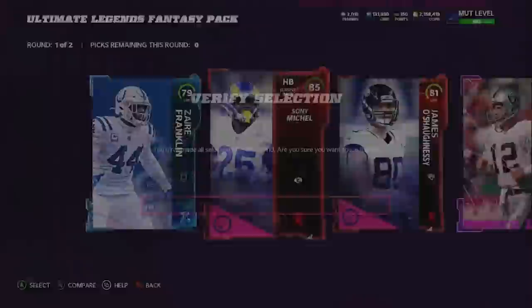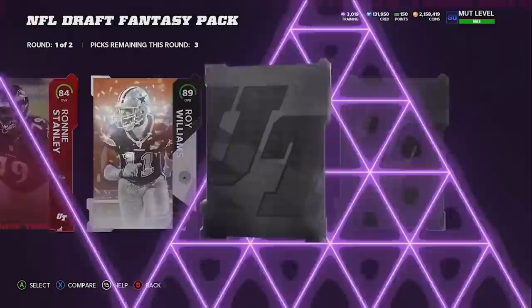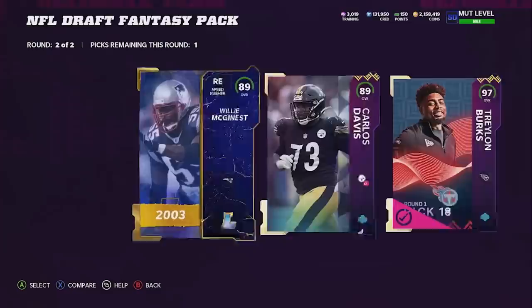Final ultimate legends fantasy pack right here - it's now or never. These have been pretty terrible for me, hopefully we can turn that around. Second round: 91. We are not going to pull a single big rings this entire opening. No full ultimate legend, no limited. But second round - we get lights finally! This is all I've been asking for. And we get 97 Traylon Burks! We'll take it - that's all I was asking for.